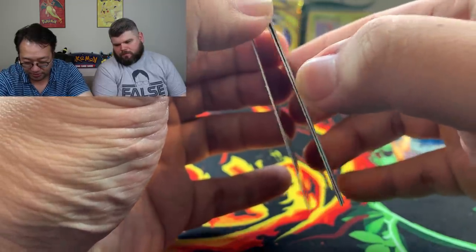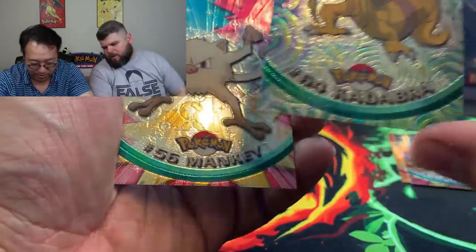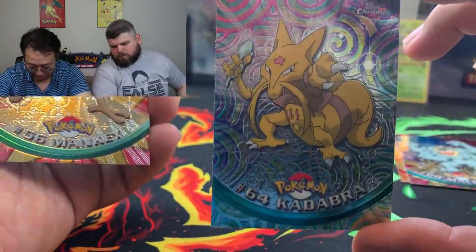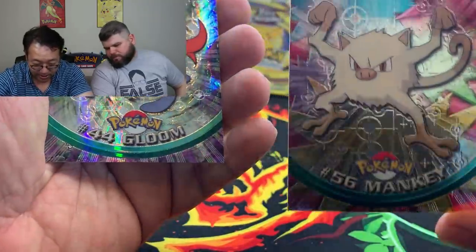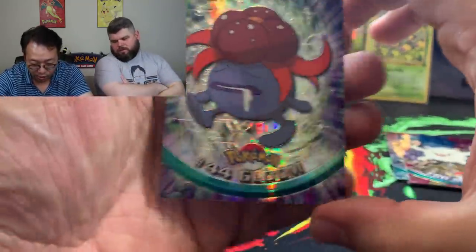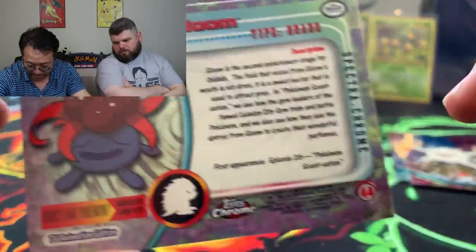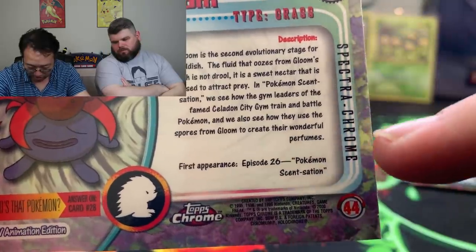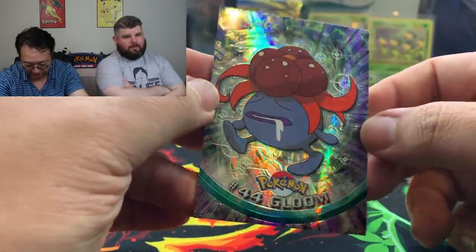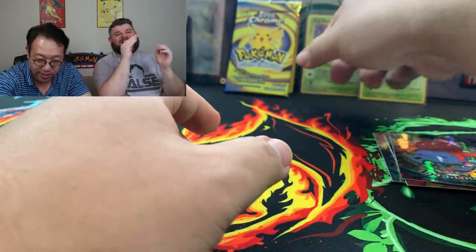I always get nervous when I — Kadabra and then Mankey. Yep, this is the regular Kadabra. The Mankey I think is right too. And the Gloom — oh, this is a Spectra! Spectra Chrome — or it's a Techno Chrome. I think this is the second Gloom I've gotten. It looks like it's the last card in the pack.